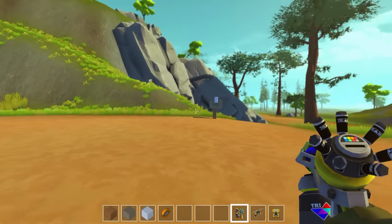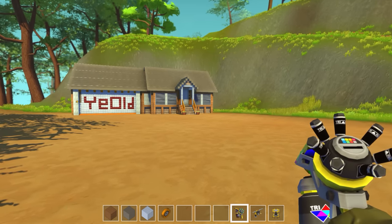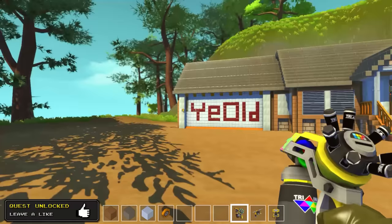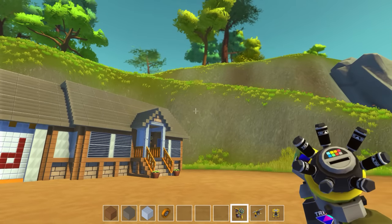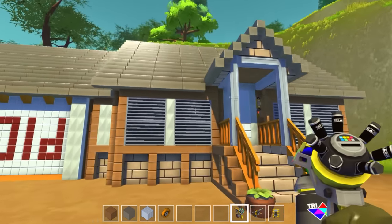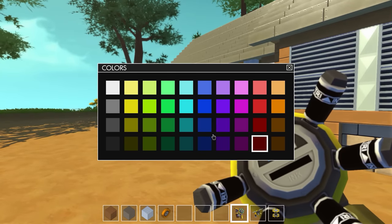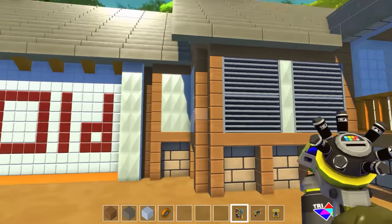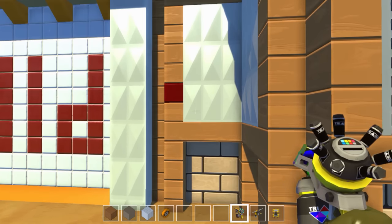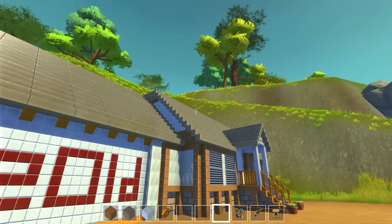Hello everybody, it's ye olde, and we are back with Scrap Mechanic. We've got a super cool new tool called the paint tool, and I am so happy for this item to be added to the game. This item practically gives us an infinite amount of block color options. It gives us every color you see right here, and you can put it onto so many different blocks — you can color basically anything you like.